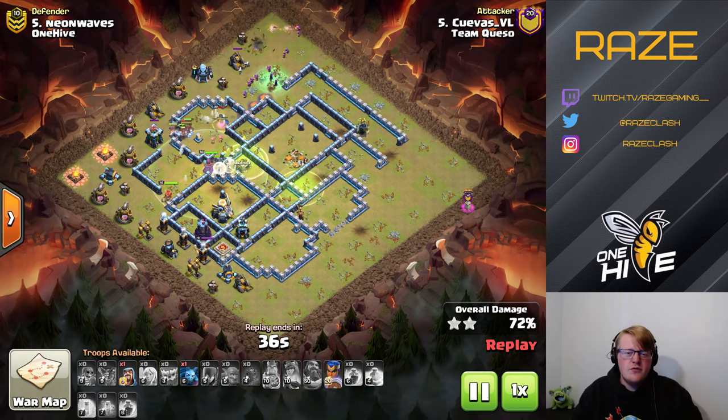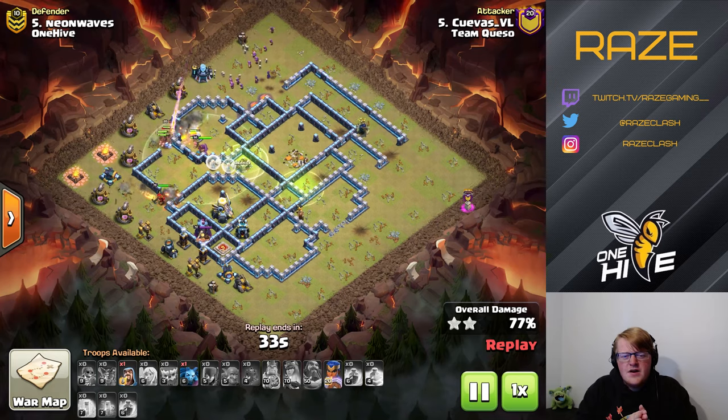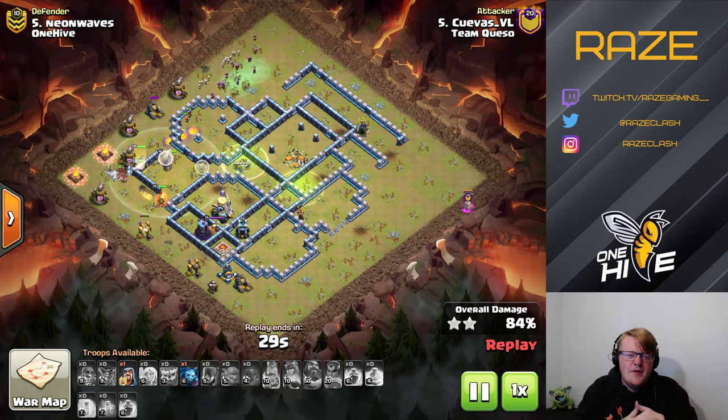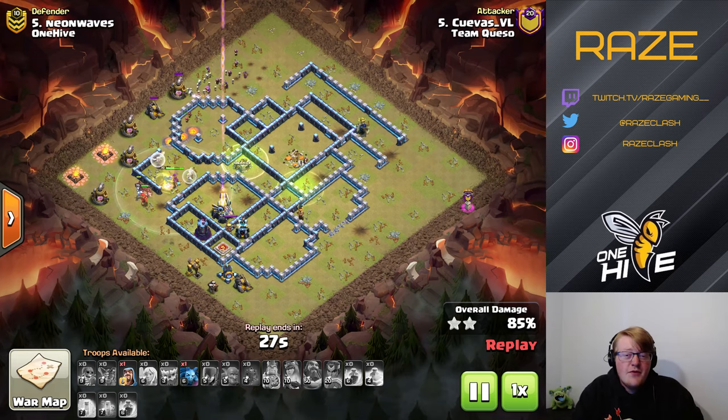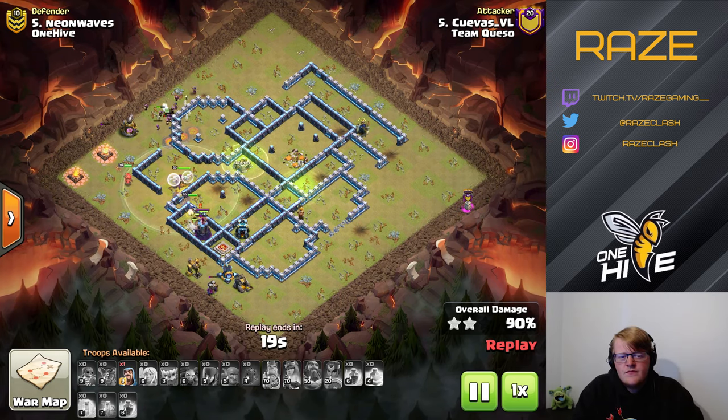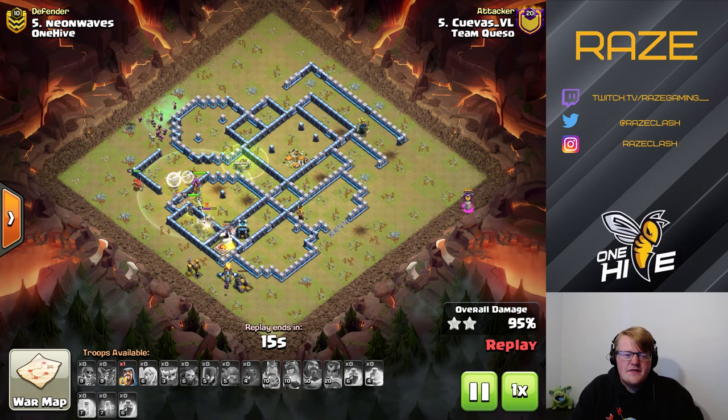It's a little risky because cutting through the middle of the base leaves the bottom side quite empty — the base is quite rectangular on one axis, so the attack is vulnerable to fraying out on the sides. Luckily, the healers stay up along with the royal champion and hog riders, which eventually reach the eagle artillery, and then deal with the king and final defenses.